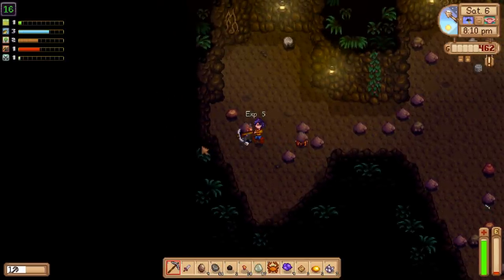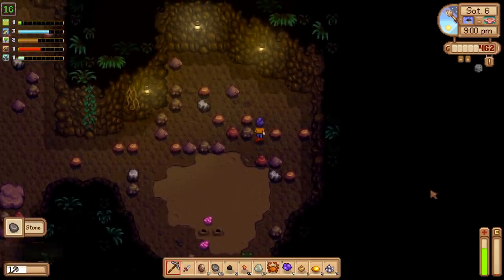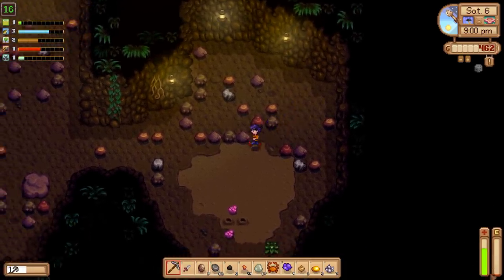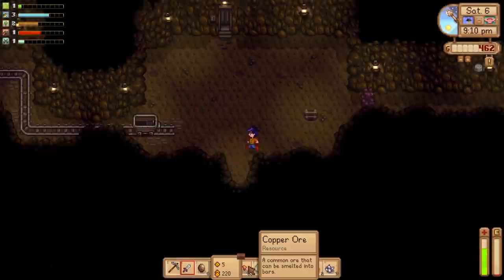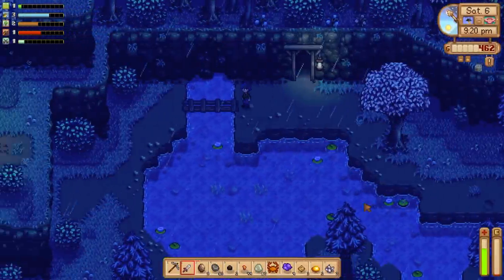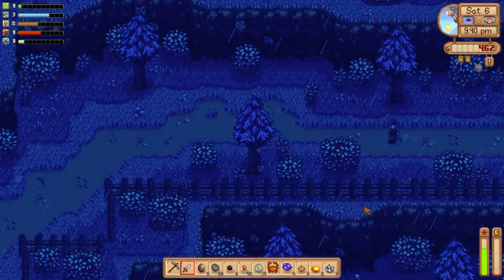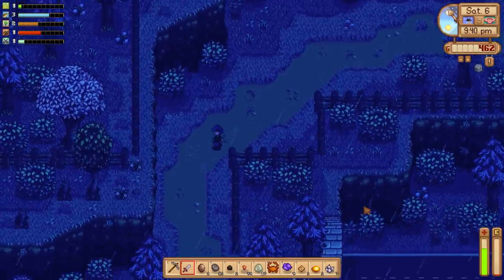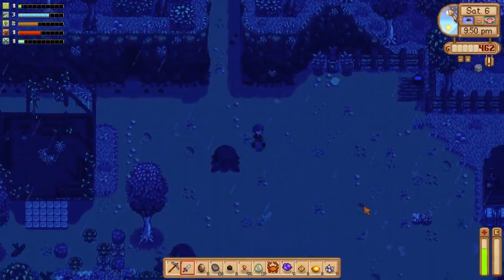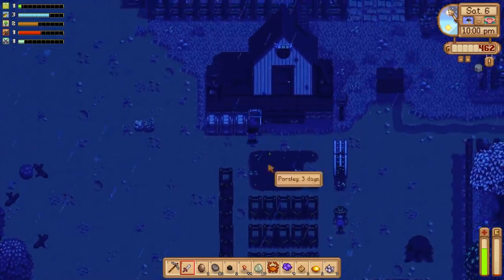Floor 16 — definitely not going to make it to 20 because we are out of energy again, but we can grab as much copper as we can. We made it to floor 15, which is pretty good: 44 copper, a crab for the community center, and some fun little gems. I'm still kind of having a crisis over how expensive these new Artisan Valley machines are — that might make me rethink my whole farm design. Maybe they're just expensive because you only need one and they work really fast, unlike kegs which you need a bunch of because they take a week.